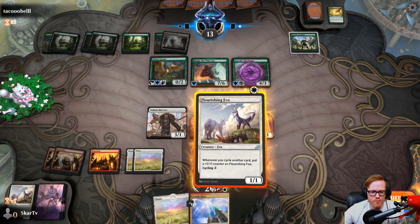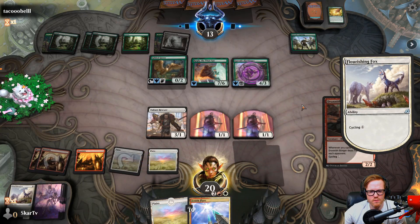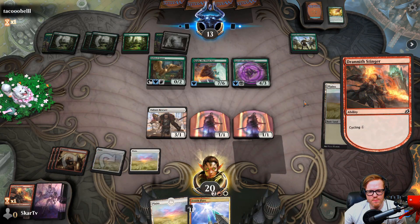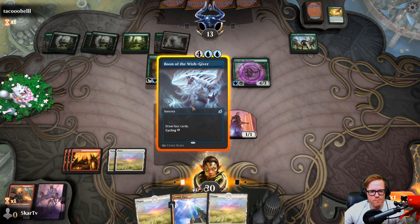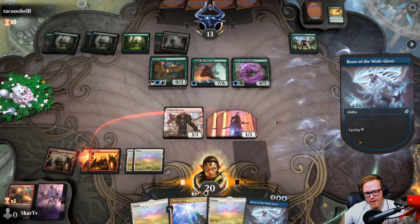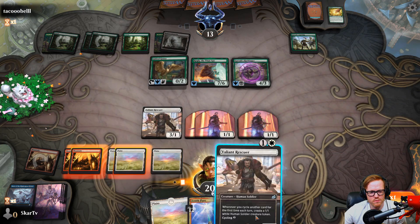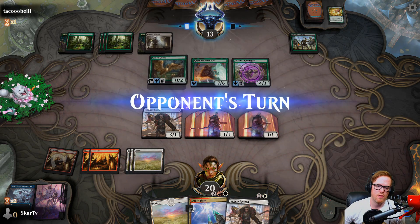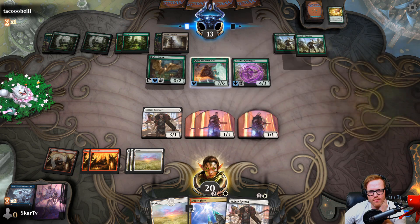They don't go for it — interesting. We'll cycle again and cycle again, getting as many draws as possible. If I get one more cycler... we're on the cusp of winning just based on cycling. Another Garruk's Uprising — you can draw all the cards you want. We're not dead this turn unless they do some super damage. Are they playing like the mono-green starter deck with some new cards?